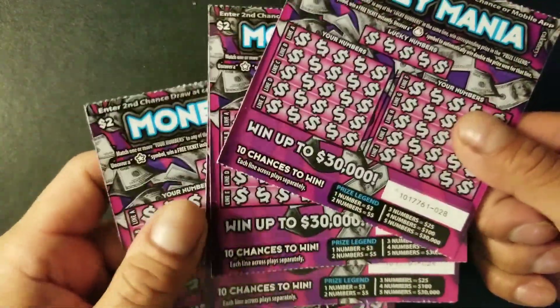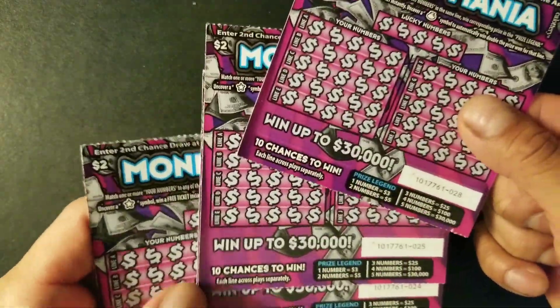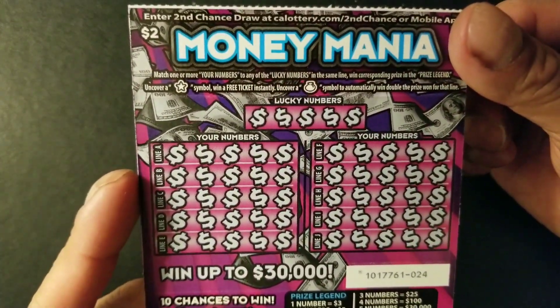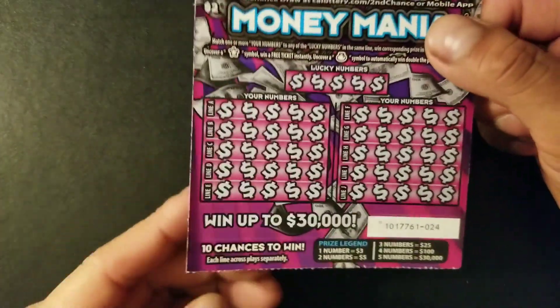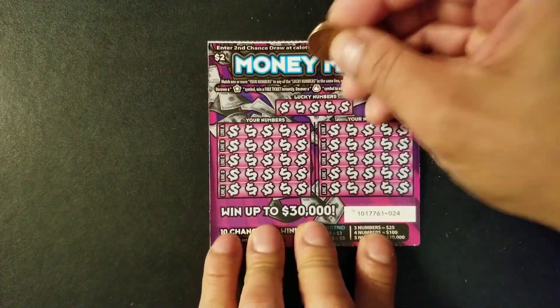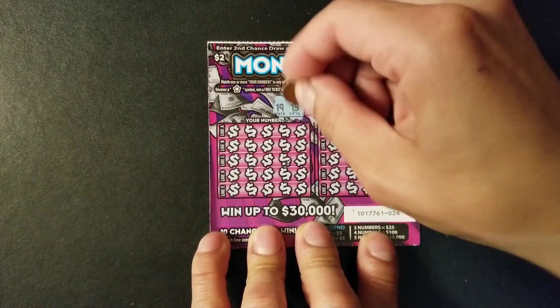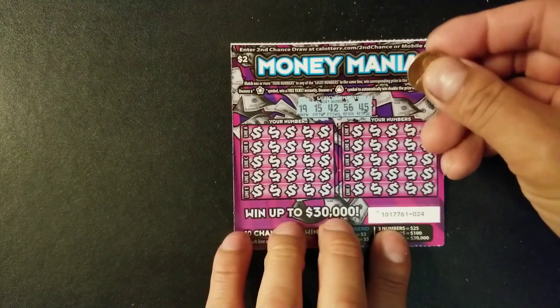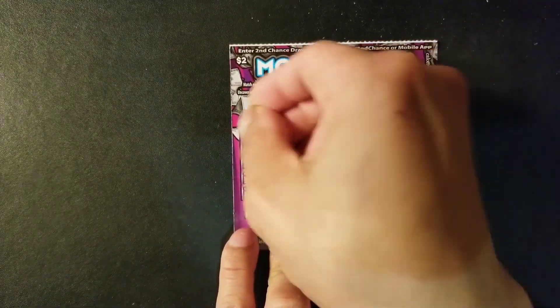Moving on to the Money Mania, doing tickets 24 through 28. We're looking for a money bag symbol which wins the prize, and if we uncover a star symbol we win a free ticket. Lucky numbers for ticket 24 are 19, 15, 42, 56, and 45.